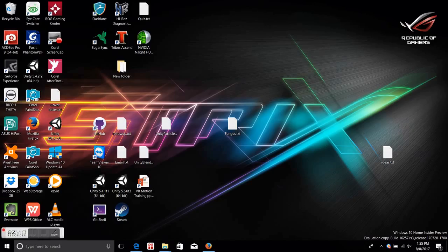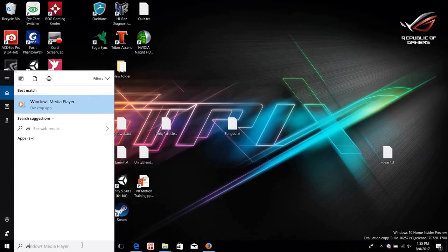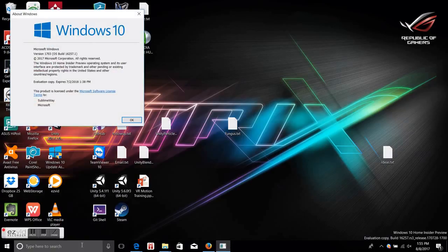Working with a Windows Mixed Reality headset. After the last video, I was finally able to get this to work. The build for Windows Insider Preview is 16257.1 — you can see it down here as 16257, although it doesn't show the point one.